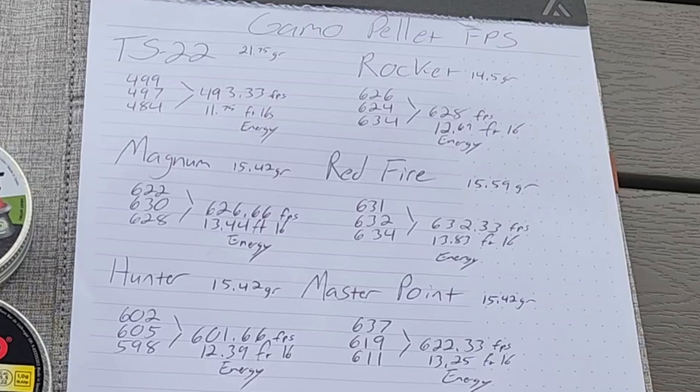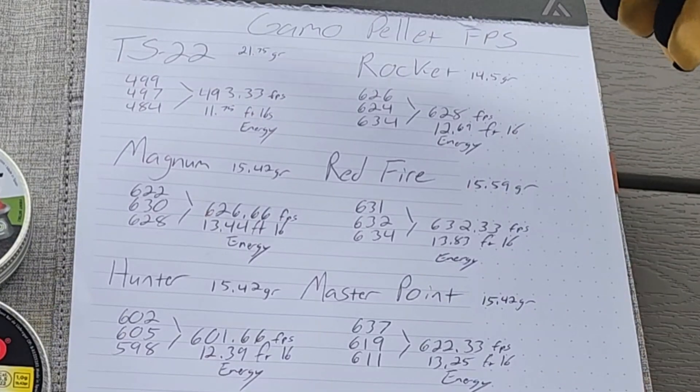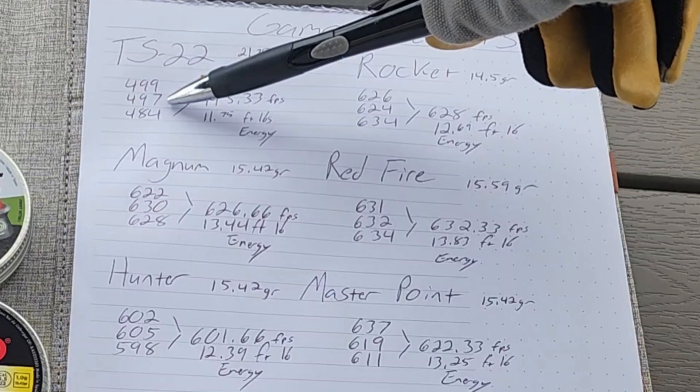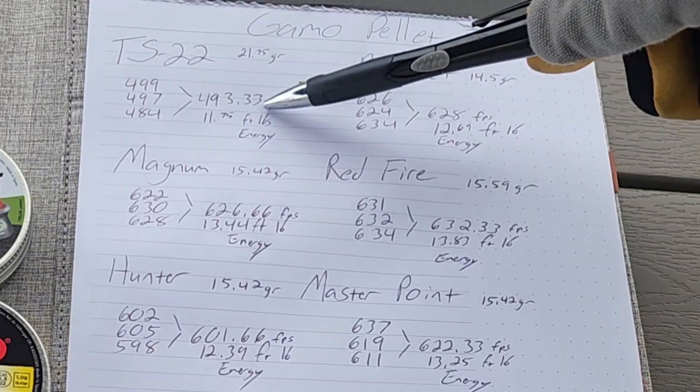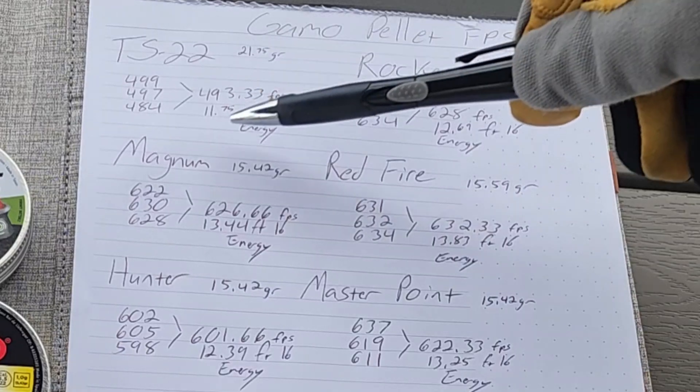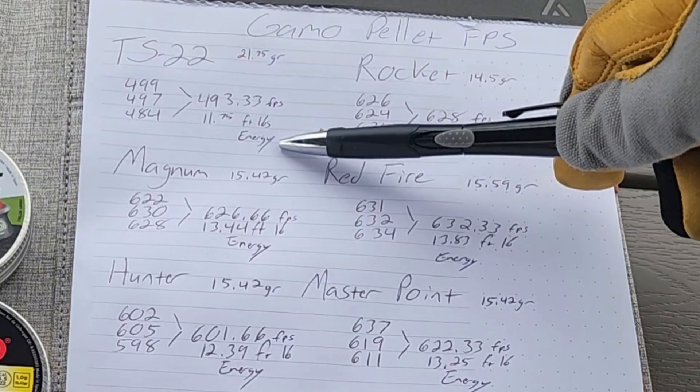Alright guys, here's what we got. The TS-22s are 21.75 grain. The average velocity was 499, 497, and 484, which equals an average of 493.33 feet per second. That equates to 11.75 foot-pounds of energy.